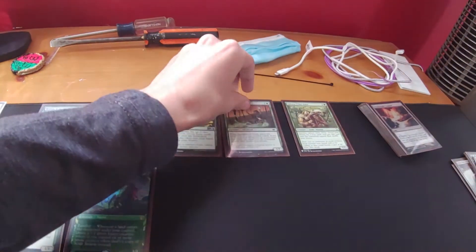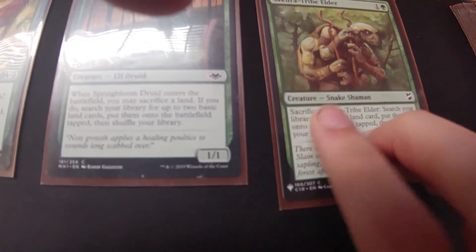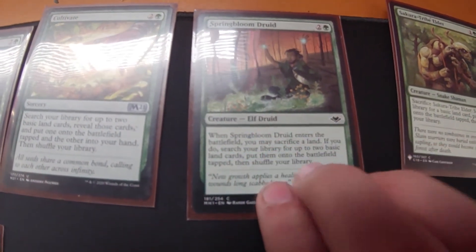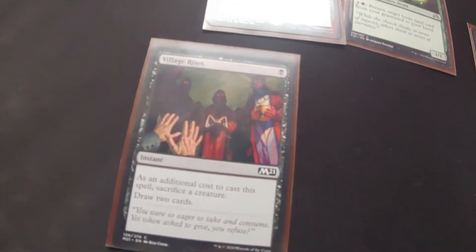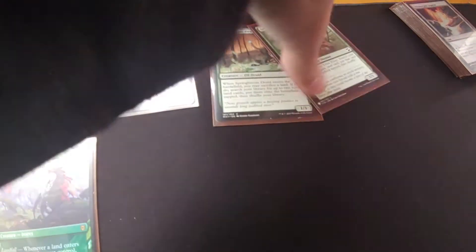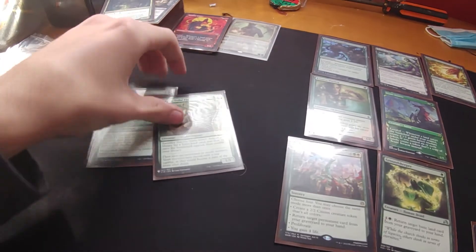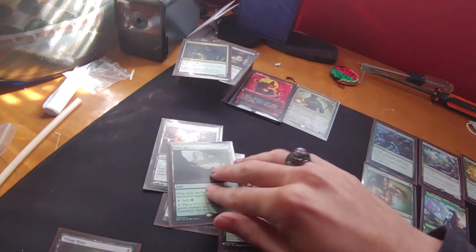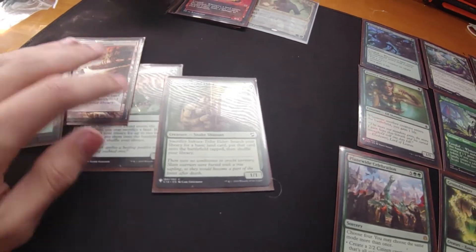How would we get this guy back to get the additional two? Well, you have Village Rites, which will allow you to sacrifice the creature — because unless a creature has 'sacrifice this' in its description, you can't sacrifice it. Since he doesn't have that option, you can't sacrifice him normally. So we'll kill him manually and get an additional two cards out of this, so he can get more lands for future turns. We just pay one black mana and he would die. All three of them go to the graveyard.